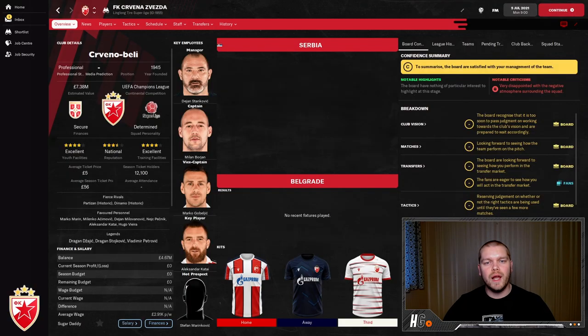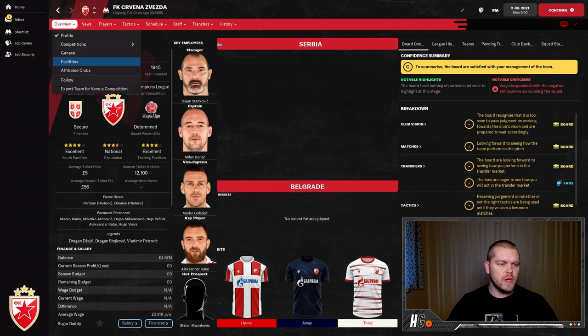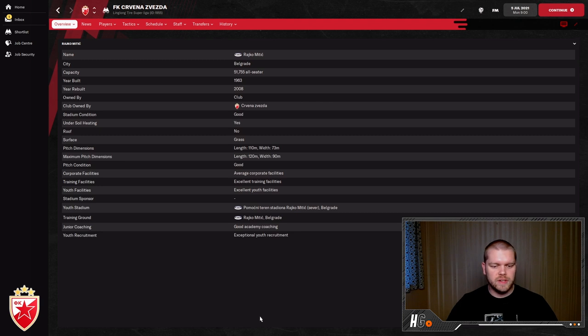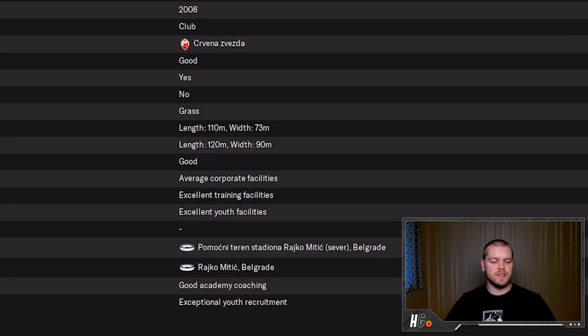Club number one — I'm going to give you a little bit of a spoiler — is Red Star over in Serbia. That is the team I'm using for my live YouTube save, which you can find in a playlist linked below. We are going into season four with Red Star. If we go over to the overview tab and the facilities, you can see what they are working with. The way Football Manager displays this is in text format. They've got excellent training facilities, excellent youth facilities, good academy coaching, and exceptional youth recruitment.